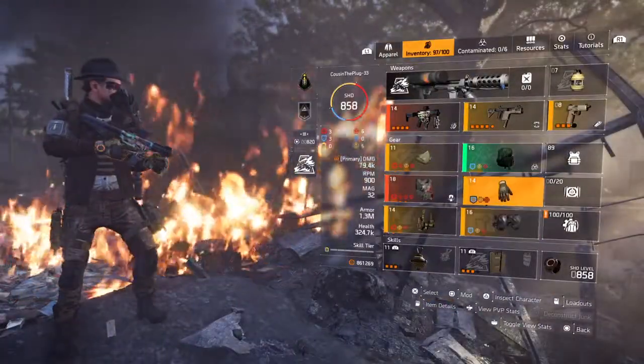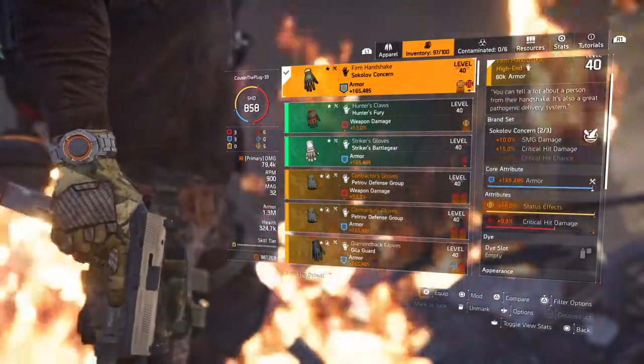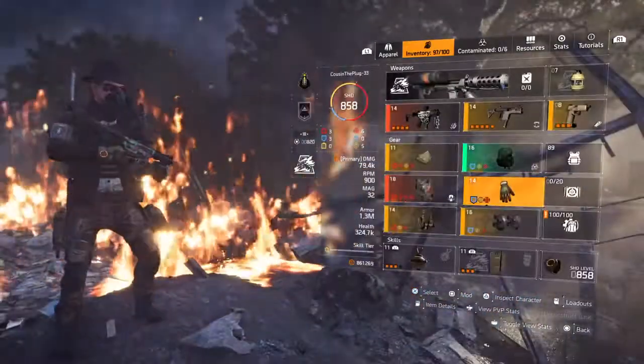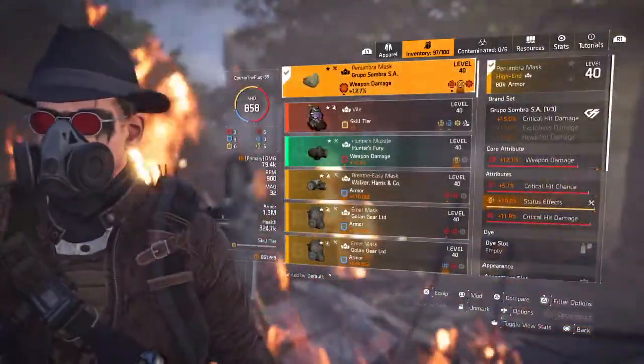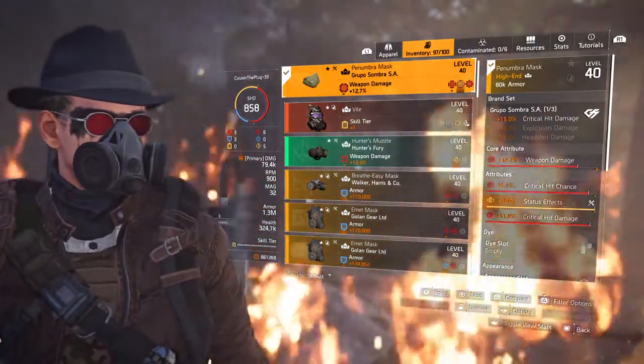The Gloves — we got an Armor Roll, Firm Handshakes, 15% status effects, 9.9 crit hit damage. Guap Mask — One Piece of Rupo gives us 15% critical hit damage, and we got a status effect roll.